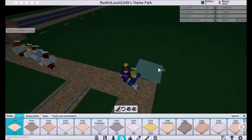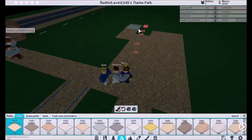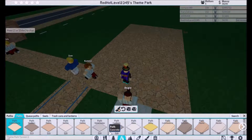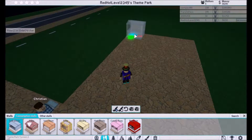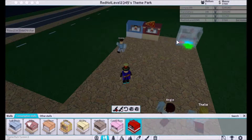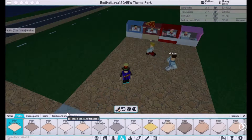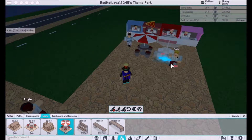As you can see, I'm making a little lunch court right now and I just made the teacups ride right over there. So I'm just going to go ahead and pick up these food stalls - it's pizza, it's popcorn, and this candy floss. Then I'm going to go to place, click seats, and put tables here.